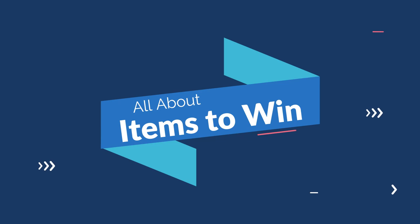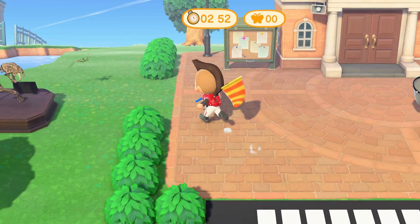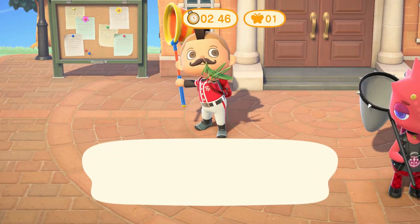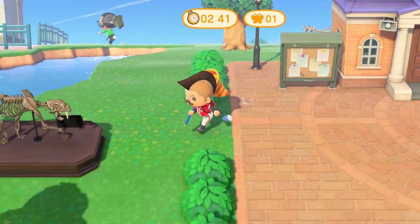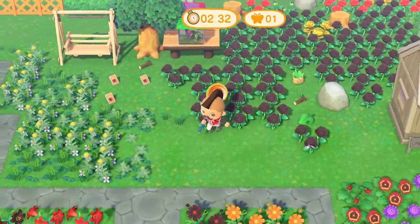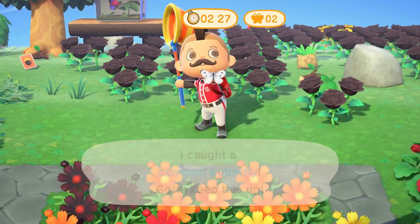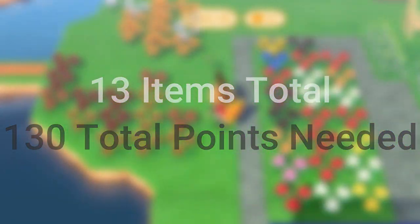Now for the next part — it is a bit of a spoiler alert, but that's why you're here. You want to know if the items are worth participating in the event for. The cumulative total amount of points can be exchanged at any time with Flick. As long as you have a total of 10 points, you can exchange them for a random prize. He should give you a different prize each time until you have received all of the items, but then you'll start to get duplicates. There are a total of 13 items that you can receive, which totals about 130 points.